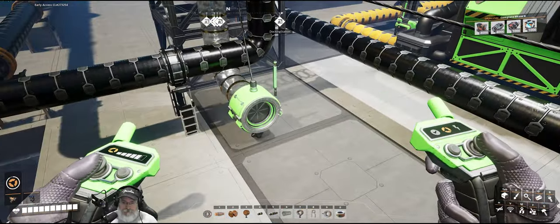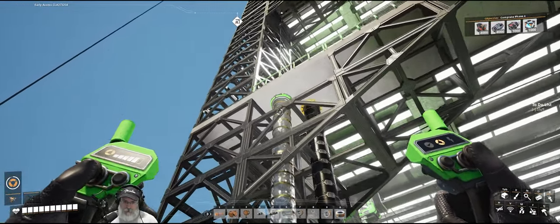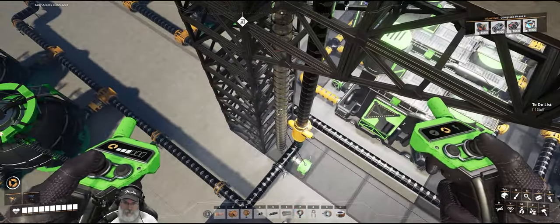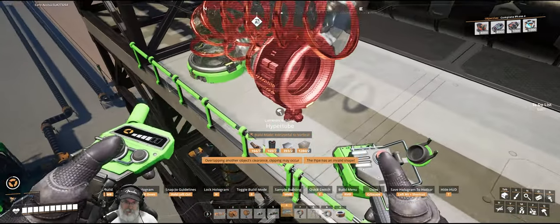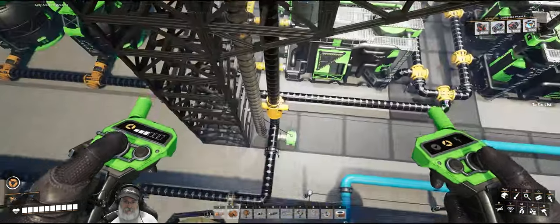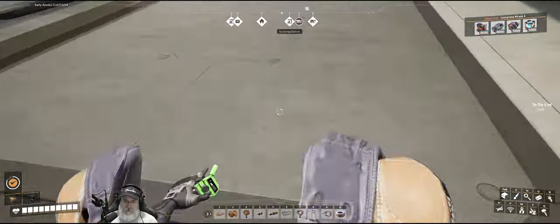If you guys didn't know this — don't ever set up a hyper tube into a floor hole and then connect the power and travel through it before you have the other end in place. If you do that you'll get stuck in that floor, and the only way to get unstuck is to actually disassemble the foundation and the hole to get out. So take my word for it — make sure you have both entrances set up before you travel through it. Once you have both entrances in place, then you can safely travel through the tube and you won't get stuck.